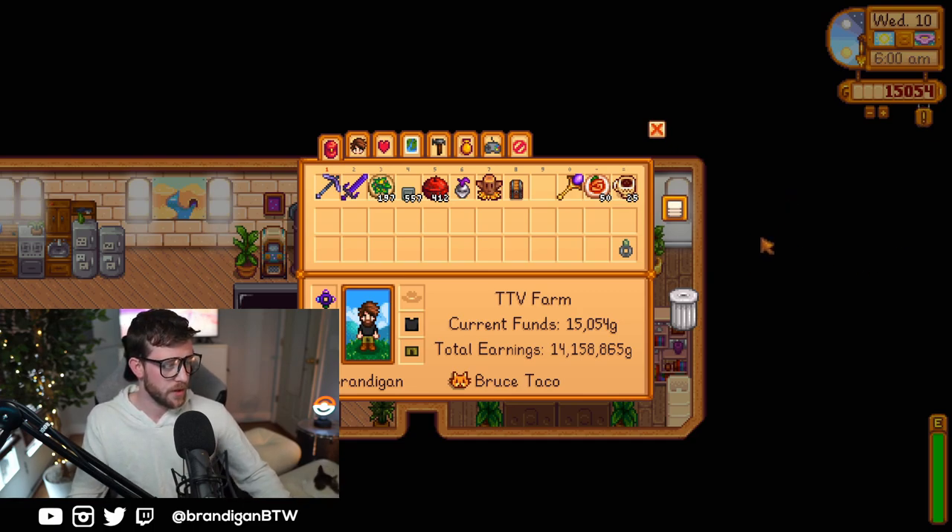First things first, we have my inventory. I've had that Iridium Pickaxe since spring of year one, and the Galaxy Sword as well — I think it was summer day two. We are still using salads for energy. The difference now in the endgame is it's more about using staircases to go all the way down past level 100 of the Skull Cavern, get very deep until the Iridium starts to spawn everywhere, and then just bomb everything. I'll show you what helps me get the mega bombs and this huge stack of staircases.